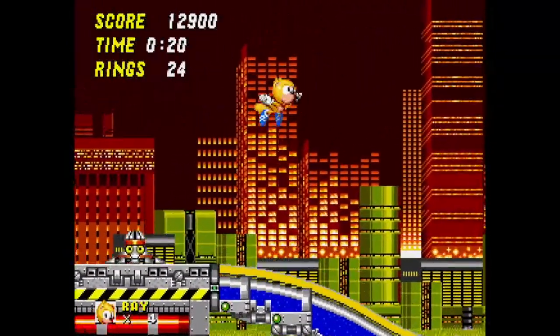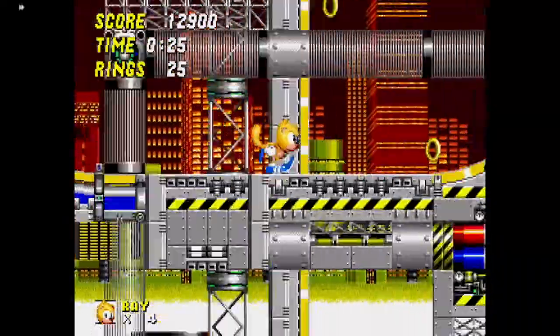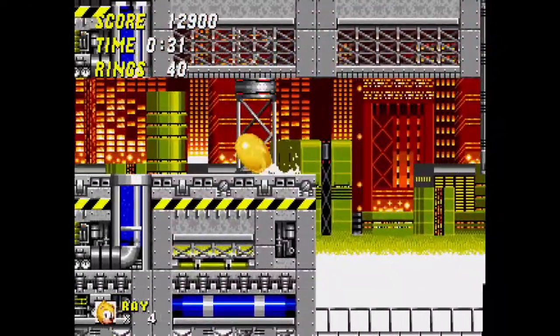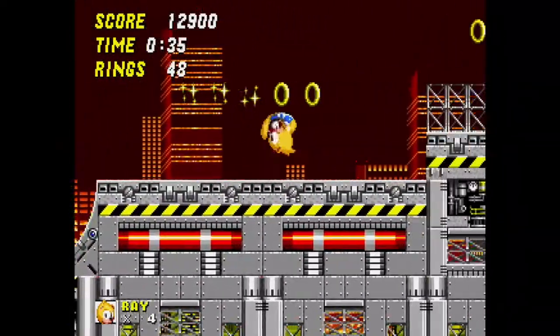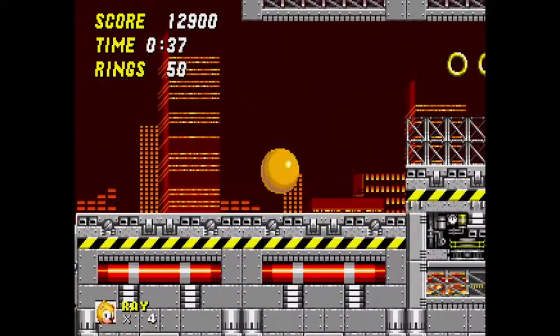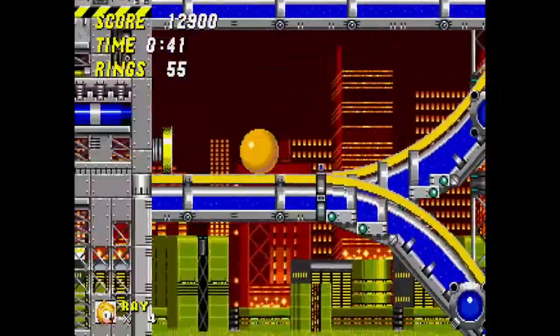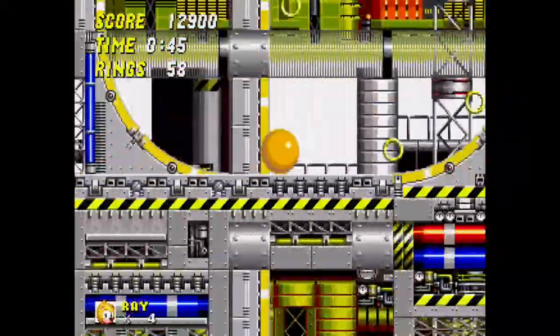They used colors that look a little bit better in that one. So we're in Chemical Plant and Ray has his totally-not-ripped-from-Super-Mario-World Feather Cape flying ability. And he has his blue shoes, not his red ones from Sega Sonic. This is basically the Tails of the mod, and they used his Mania Plus style sprites, because that's one of the only official ones.